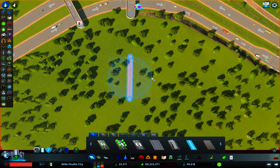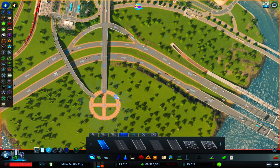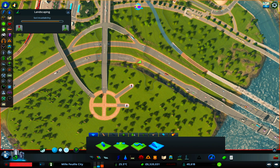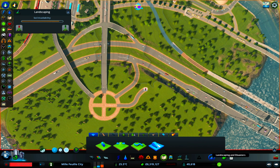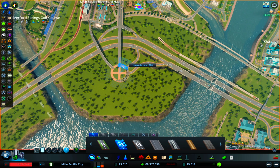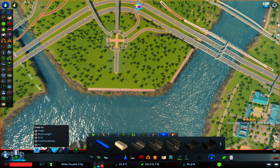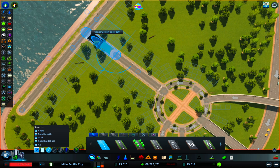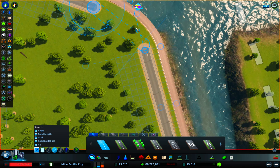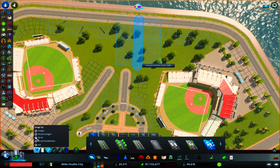Over here there's a nice bit of land I'm going to use for some varsity sports stadiums. We're going to try and reuse this intersection but also make it accessible for this land rather than just for the highway - so a bit of reworking, reusing as much as we can. There's a nice roundabout and then we're going to place key walls along the edge to keep it smooth, flatten out the land, and place roads running along the edge of the key wall.